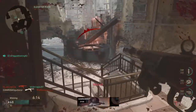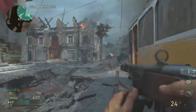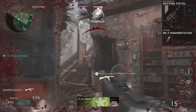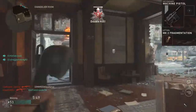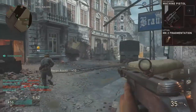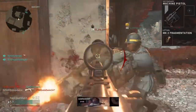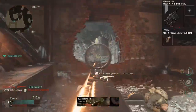The last thing we're going to talk about is the secondaries and lethals. The secondary I'm using is basically like a second primary: the machine pistol. It's a really high-firing automatic pistol that they actually had to nerf in the first update because it was basically a pocket SMG. I use it whenever I run low on bullets and can't reload — I'll just switch to my machine pistol. The lethal I'm using is the MkII fragmentation grenade, which I'll throw to pick off enemies farther down the sides of the map, or if I know there's an enemy camping in a window I'll just chuck it in there for a free kill.